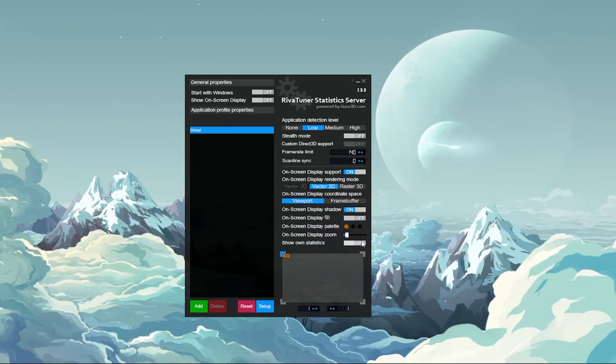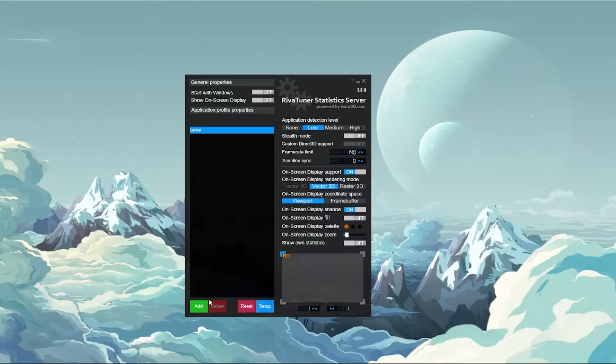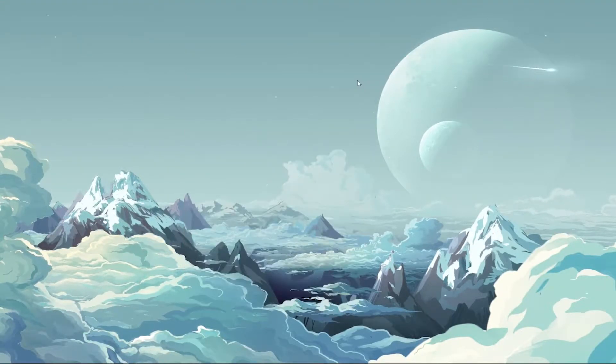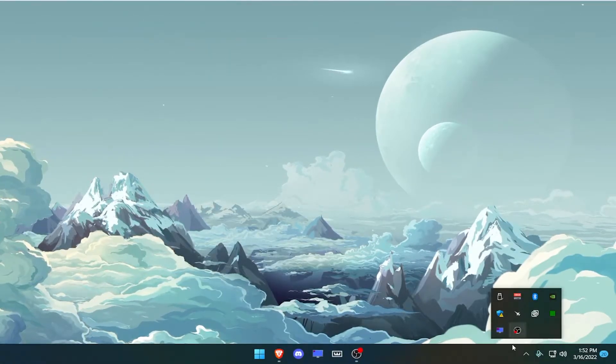Have that off. Don't press the X button — press the minus button and it'll go to your system tray.